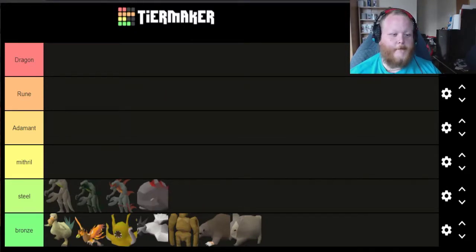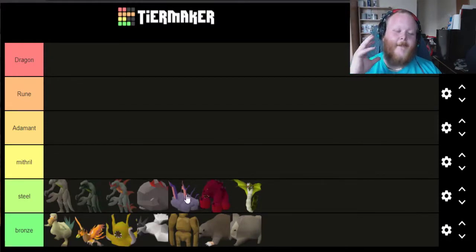The next three I'm going to put in Steel are the Chaos Elemental pet, the Jad pet, and the Zulrah pet. I think these are all quite cool pets but there's not really much to them. A lot of people have the Zulrah pet. The Jad pet is cool if you do the Cape gambles but that's the only reason it even gets this high. The Chaos Elemental pet — you can get it from two different monsters, at different drop rates, but it's still not that cool to me. It's not really a unique pet if you can get it from two things.